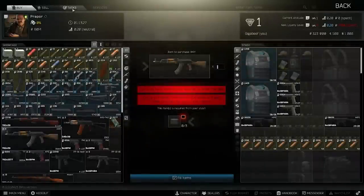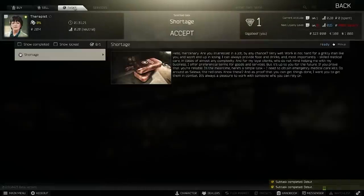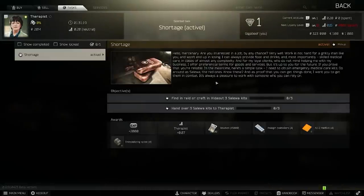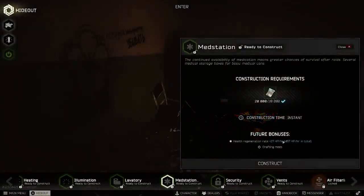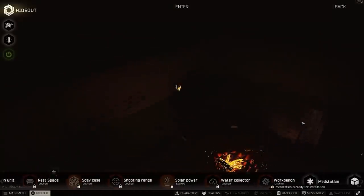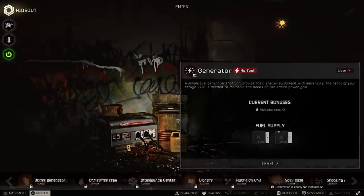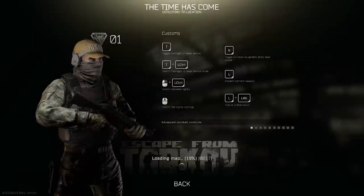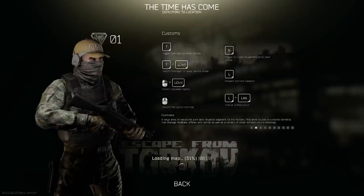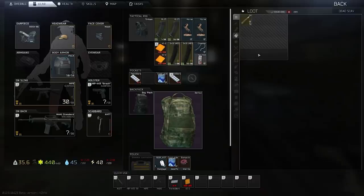Start by accepting both quests from Prapor and Therapist. Everybody gets a fuel now in the starting loadout, so I went and created the med station in the hideout straight away and got it started making Salewas, as you can buy all the ingredients from Therapist and you're going to need them to hand in for the quest. You used to have to find a fuel, but now this is super easy. Next up, I jumped into Customs to start on Prapor's first task — kill five scavs and find the two MP-133 shotguns — along with looting all the industrial loot I could for the hideout or for selling on the flea later.